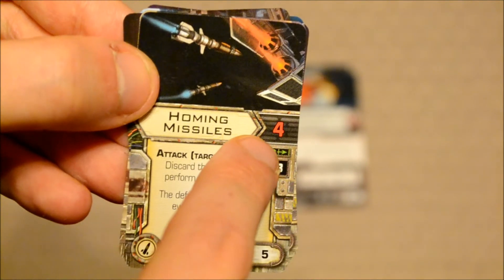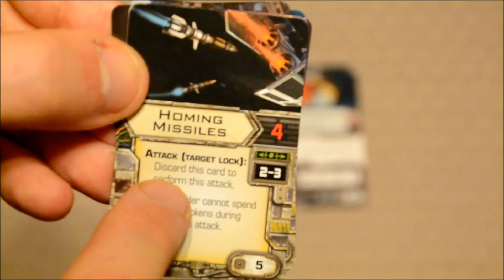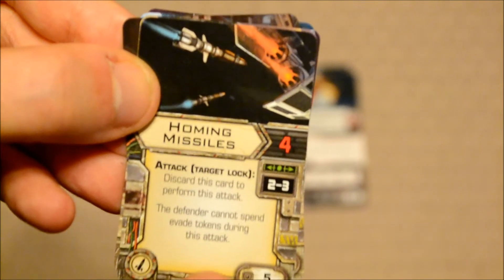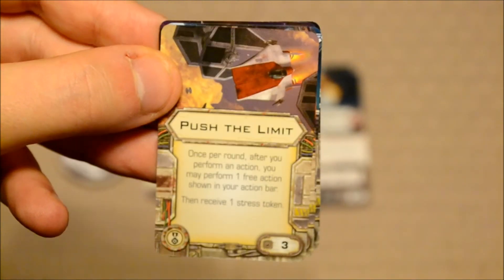Homing Missiles is the last of the missile upgrade cards. That'll allow the player to roll four attack dice. Discard this card to perform this attack — the defender cannot spend evade tokens during this attack. This upgrade is worth five points.